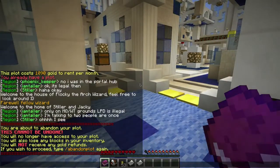Okay so I'm gonna read this to make sure. You are about to abandon your plot — this cannot be undone. You will no longer have access to your plot. You also lose any blocks in your inventory. You will not receive any gold refunds. That's fine. If you wish to proceed, type 'abandon plot.' First things first — I'm gonna make a library.